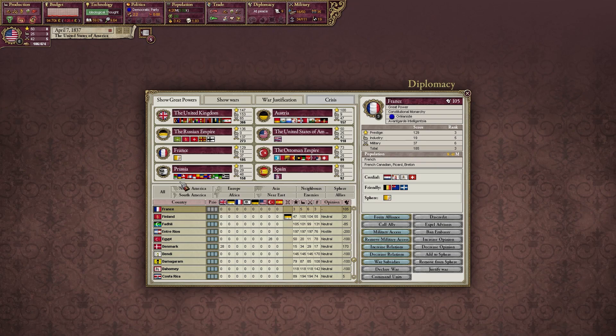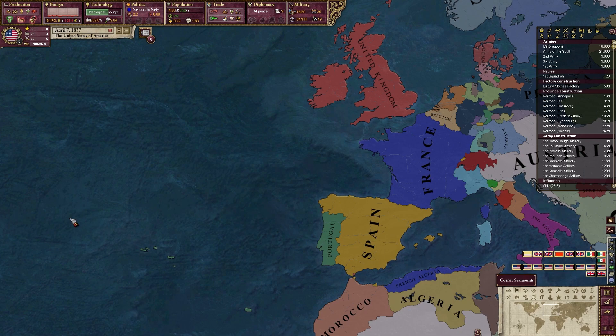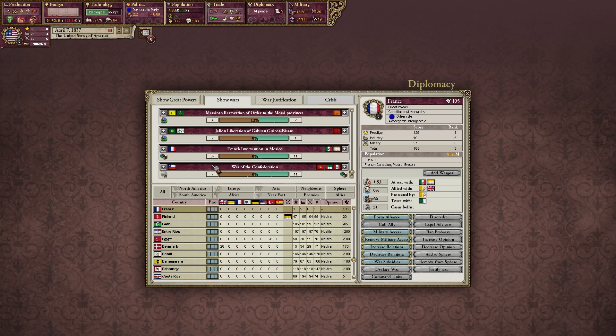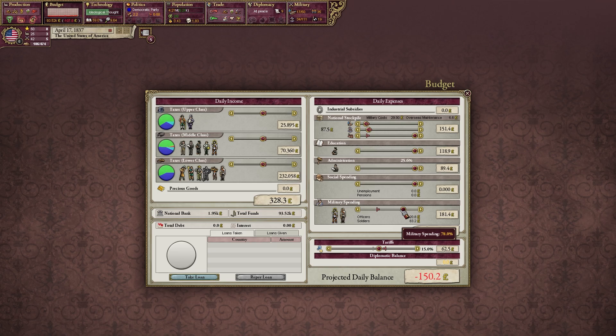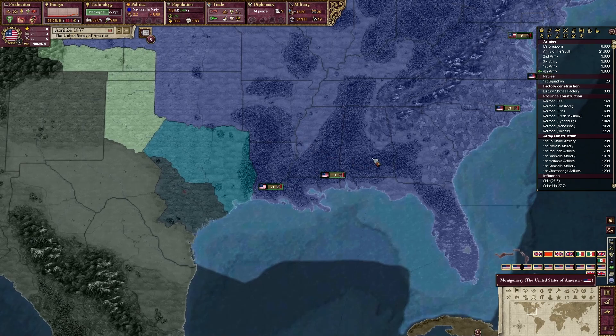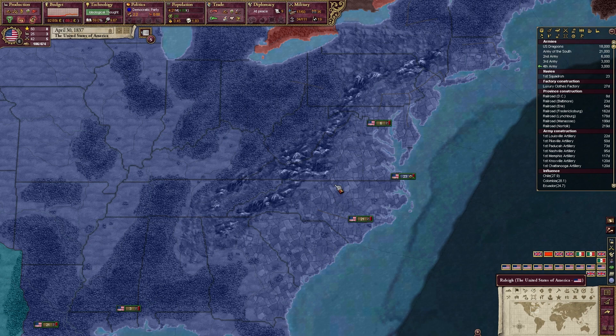Our economy is definitely not feeling great right now. With Texas — once you have 50 influence you can increase your relationship, and once you get to 100 you can add them to your sphere of influence. We currently have nobody in our sphere of influence. France wants military access — that's fine. Wait, France is at war with Mexico? French intervention in Mexico, demand reparations. That's totally fine with me, because the Mexican-American War is quite soon over the horizon.